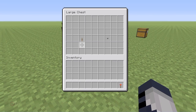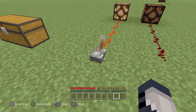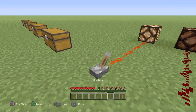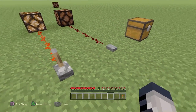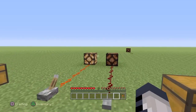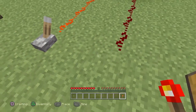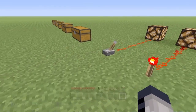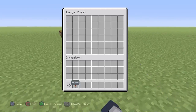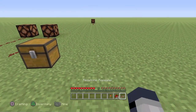Redstone current can be turned on by a lever - as you can see it turns the lantern on and off every time I click it, and it always stays on when clicked. If you use a button it does the same thing but turns off after a couple of seconds, which lets you create loads of different things. You can also use a redstone torch itself to power redstone, which is why it's really useful.